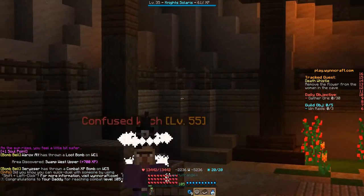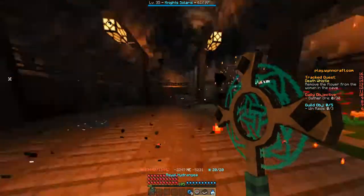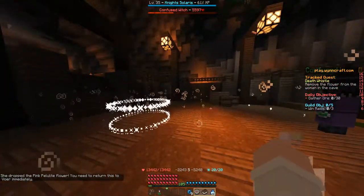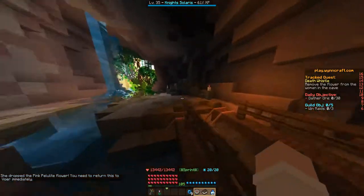We just enter. Here we can find this confused witch — this is a bit of a fighting part. We fight her, she drops the pink paleolite, and we take the flower. Now we just exit.